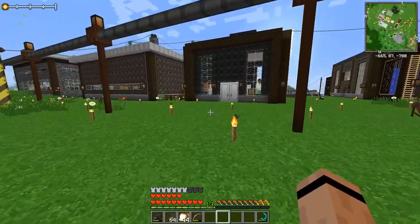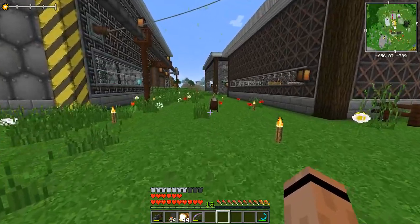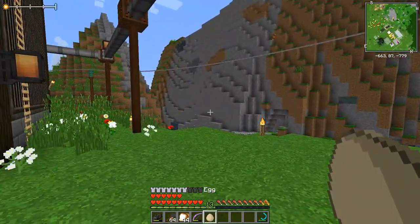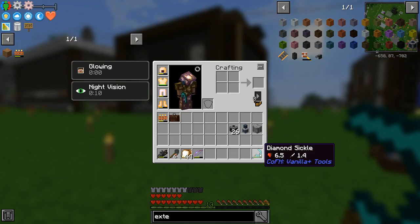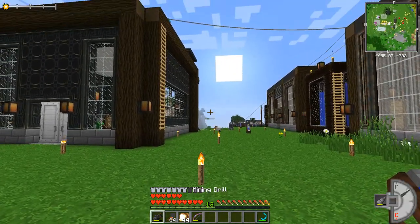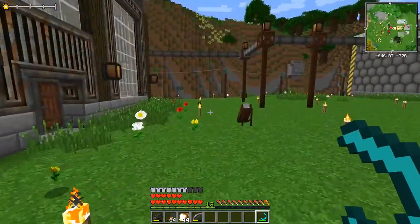Hey everybody, 47 Mark 4 here, back with another episode of Absolute Immersive. Lots of changes this episode. First thing, we're gonna have a pack update — I had to do a little work in configs, a little work in CraftTweaker, and I added a mod. We now have CoFH's Vanilla Plus Tools. I left the sickles, fishing rods, and shears from that mod in. We've got a drill, and I want you to use that, but man, this sickle is the bomb.